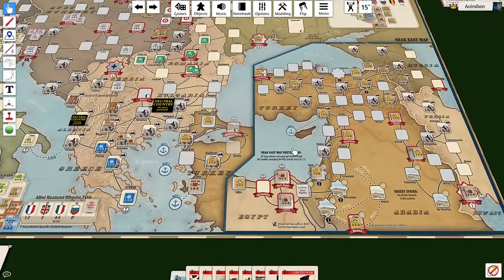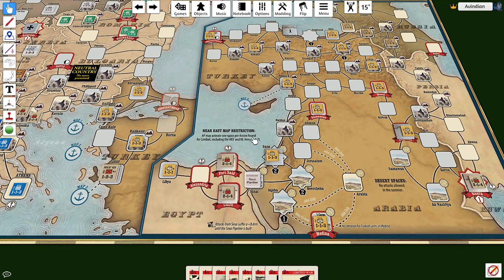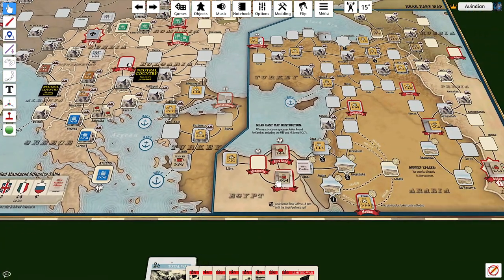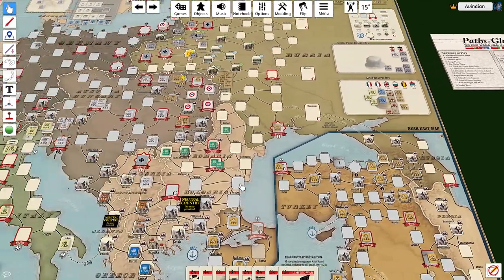Over in the Ottoman Empire, we've built the Sinai Pipeline, which means there's no longer a penalty if we want to start pushing east with the two core. We also have the MEF, but it takes three ops to activate it, so it's honestly probably not going to be doing a whole lot. We also have this Libyan army that we're going to need to deal with, but for right now this front remains fairly static.